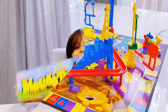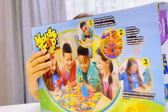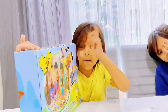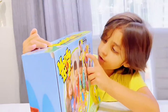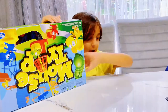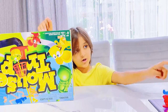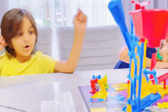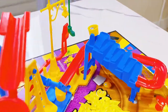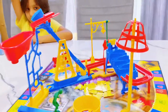Hi guys, today we're gonna play Mouse Trap! This is how you play the game: you drop a mouse, and your character is like the mouse. We have four mice on the board game and it's already set up — the marble, the dice, and the sweeper for taking the marble. Put it there, then boom, you trap a mouse.